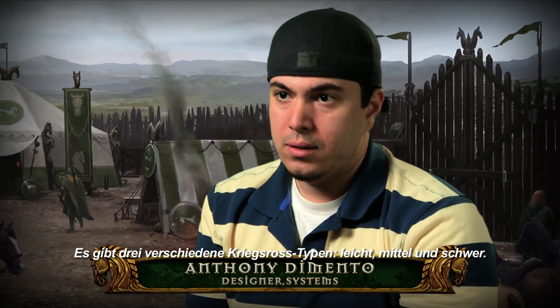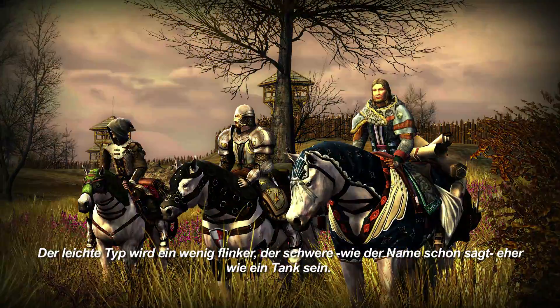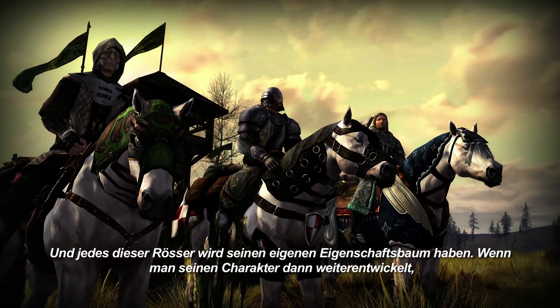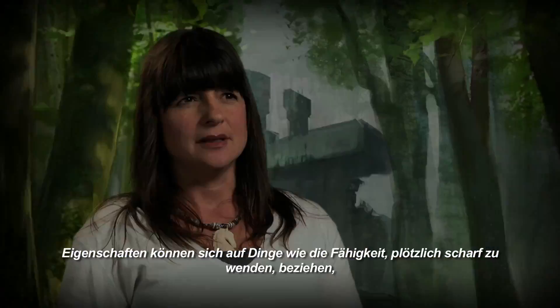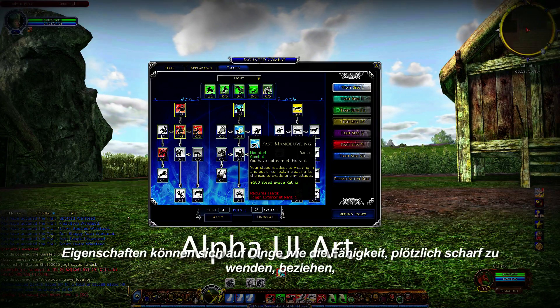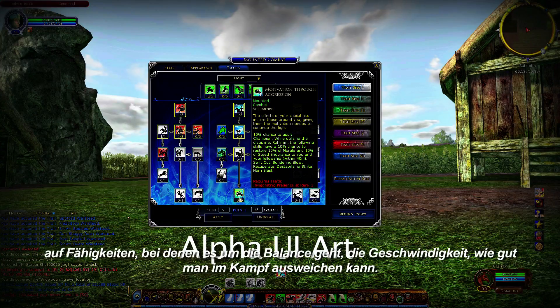There are three different kinds of war steeds: light, medium, and heavy. The light is going to be a little more mobile, while the heavy steed will obviously be more of a tank. Each one of those steeds will have their own trait tree, and as you level up, you'll get points that you can dump into those trait trees. Traits might include things like your ability to turn sharply, balance-oriented traits, your speed, and how well they can evade in battle.